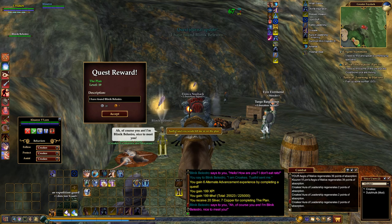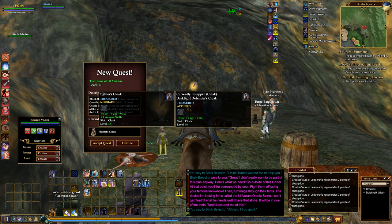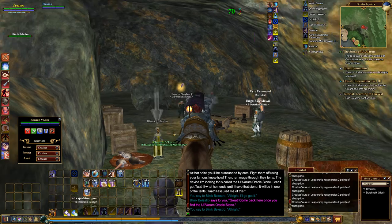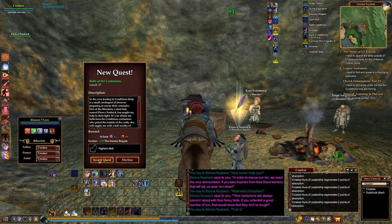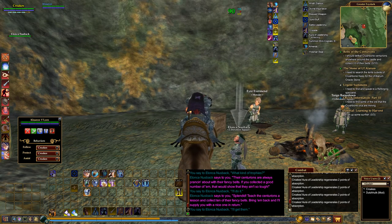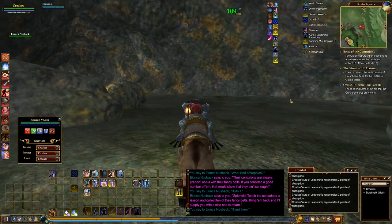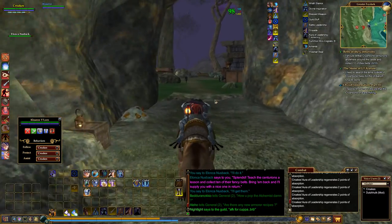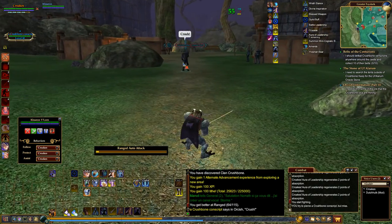I'm very glad you don't eat rats. I'm Croaks. Oh of course you are. I'm Blinik Balestro, nice to meet you. I didn't really want to be part of this plan anyway. Here's what we need - Liberation Squad. Kill Croakball Centurions, search the tents, and find some ore.